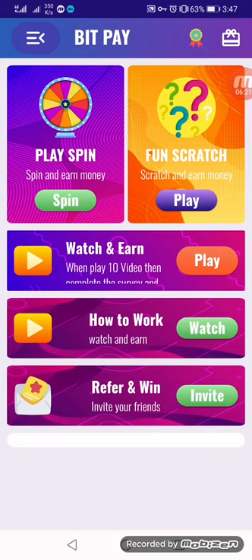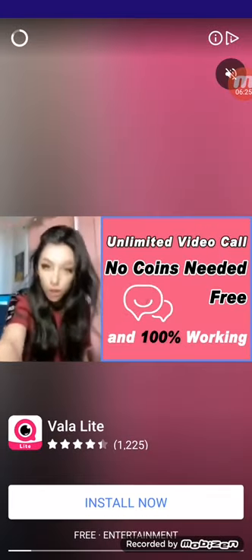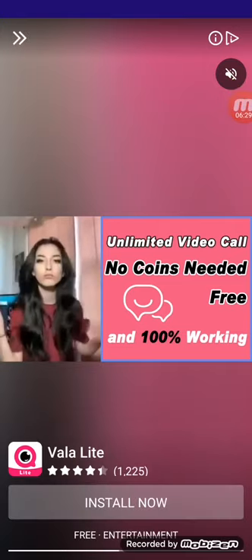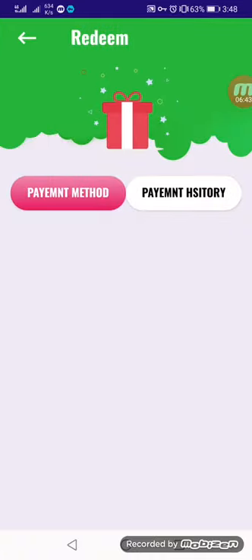You can invite your friends and get 10% profit from your friend's earnings. Here is my invitation/referral code — invite your friends via SMS. You can earn up to 10% commission from your referrals.